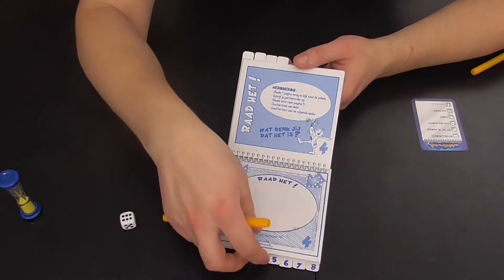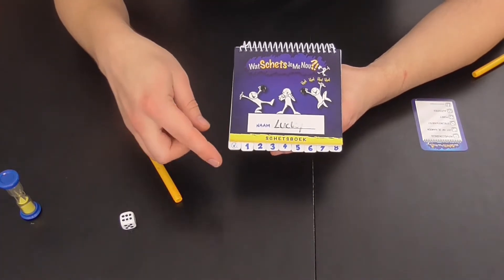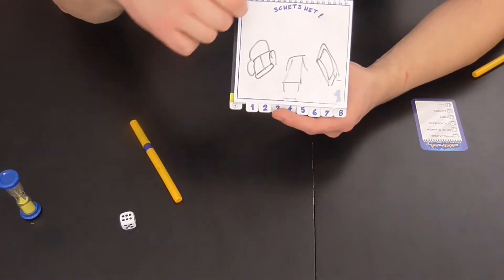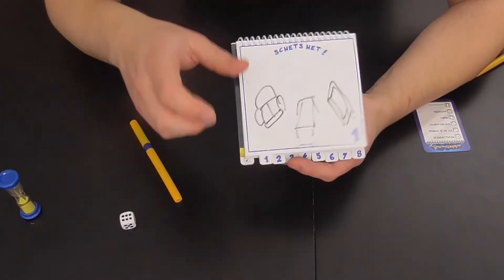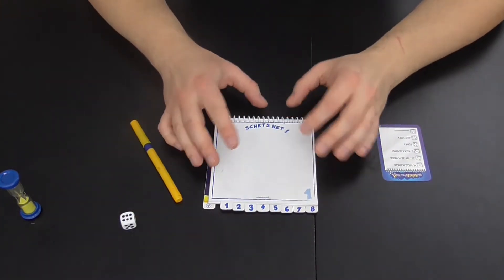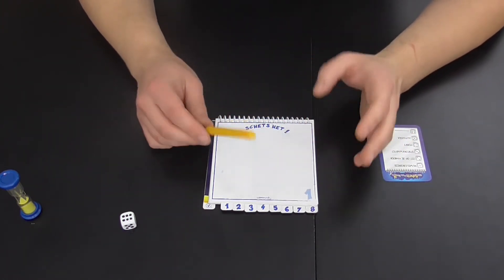Je gaat verder totdat het boekje, met allerlei tekeningen en geraden woorden, terug bij de eigenaar komt. De eigenaar gaat nog niet kijken en als hij aan de beurt is, toont hij aan iedereen gewoon wat er is gebeurd. Mijn woord was woonkamer, dan beginnen sommigen al te lachen, en dan zegt iemand: 'Nu je het zegt, het is inderdaad een woonkamer en geen dierentuin.' Er zijn twee restricties: je mag geen getallen en geen letters schrijven, want dan zou je eigenlijk het woord kunnen verraden. Dat is een belangrijke voorwaarde.